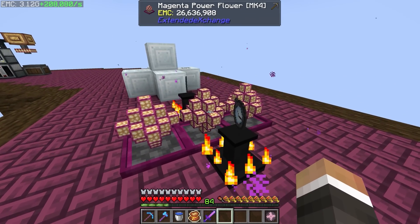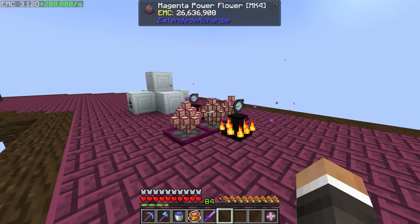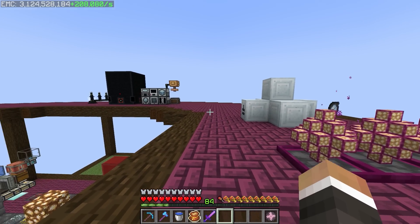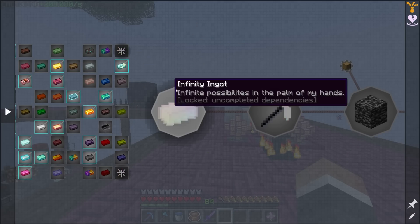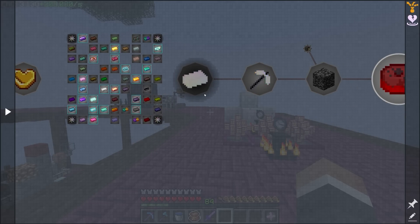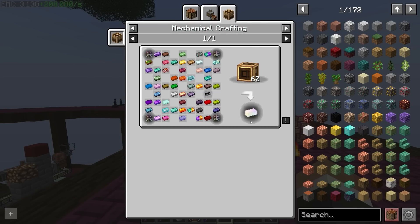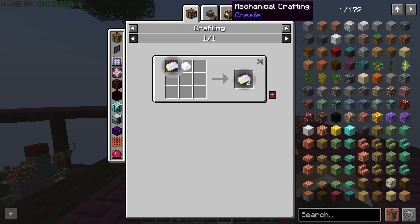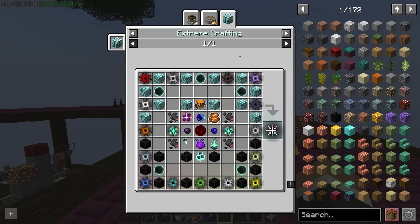Right now we have these three magenta power flowers, which combined with the watches of flowing time are producing 208,000 EMC per second, which is good but not great. We're at 3.12 billion EMC in total, which might seem like a lot, but we're not too far away from the end of the mod pack. The end of the mod pack requires that we craft at least one infinity ingot, and once we have one, we should be able to duplicate them with the refined radiance.